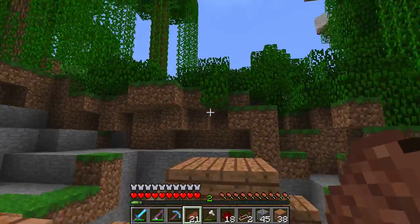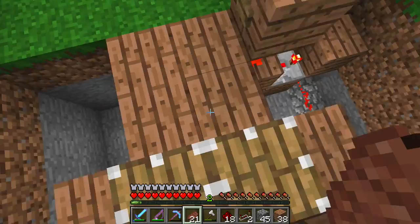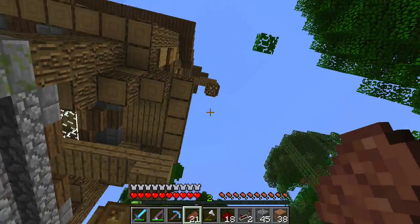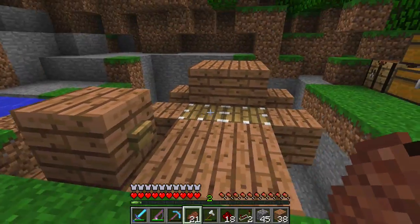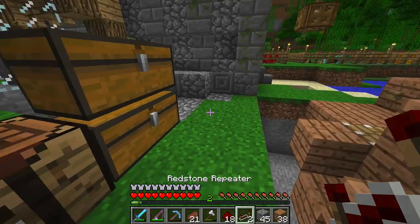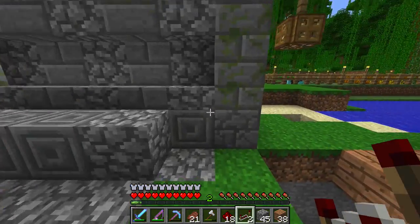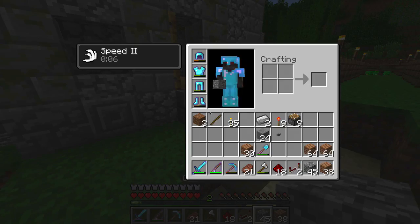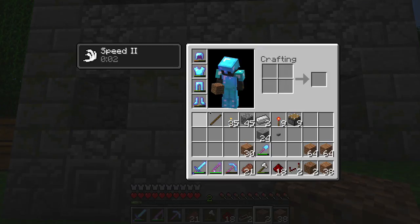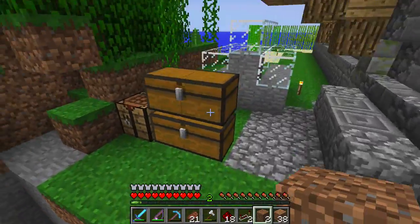I've created the base. Next, what I'm going to do is I'm going to actually create the elevator itself so that when I stand here and I hit this button, it won't only bring me that high, but it'll bring me all the way up to where I want to go. That leaf block is just sitting there. I just thought I'd check in with you guys, show you the base, and I think I'm going to need more redstone — I need to go collect more, either mine it or get it from the chest in my house.